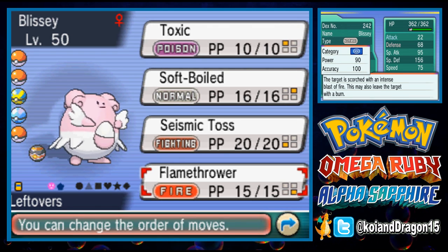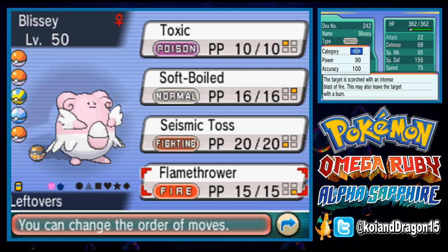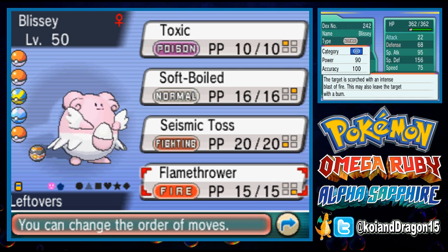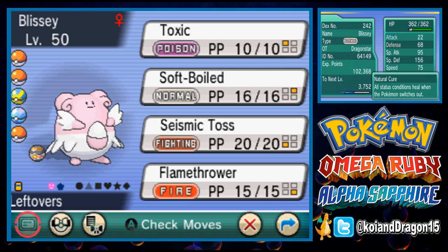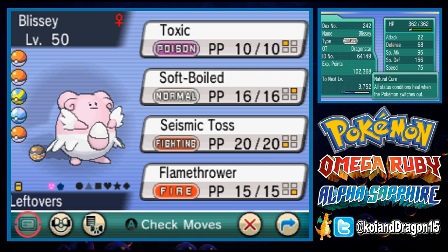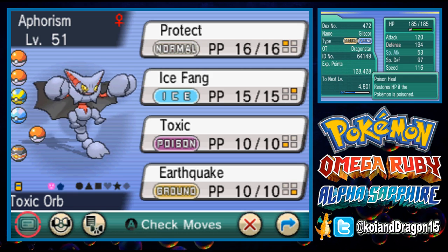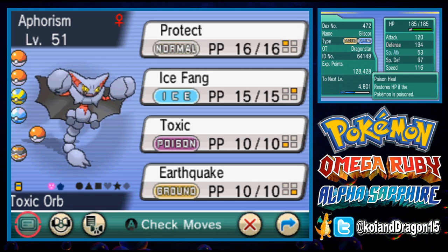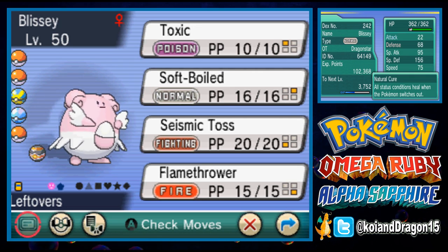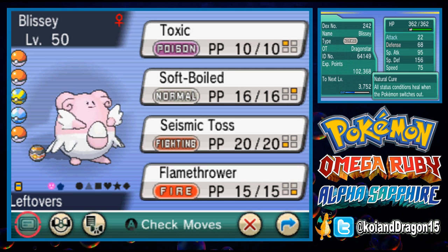I use Flamethrower instead of Ice Beam because sometimes you may find yourself fighting Steel-types with Blissey that are so defensively bulky that even Earthquakes won't penetrate them. Flamethrower is there to quickly dispatch super bulky Steel-types that are weak specially defensive-wise. Give your Blissey Leftovers, which heals 6% each turn, and give your Poison Heal Gliscor a Toxic Orb, which immediately poisons Gliscor and activates the Poison Heal ability.